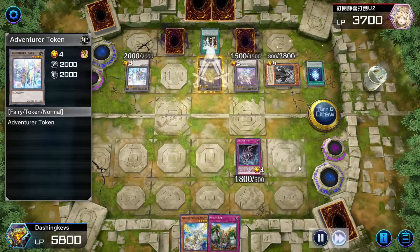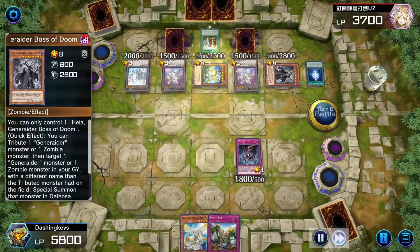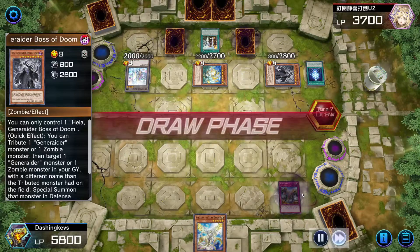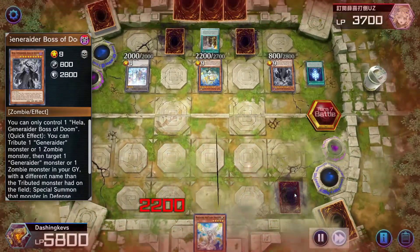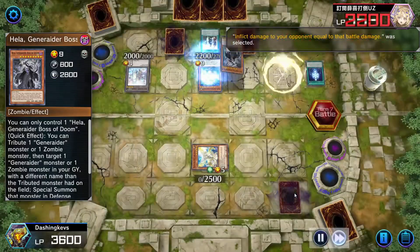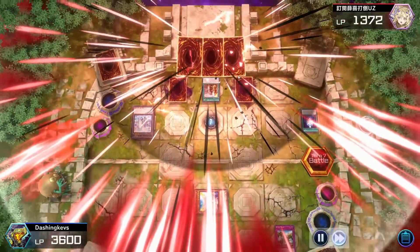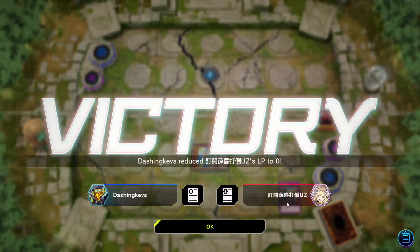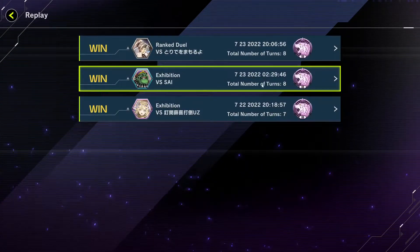We summon the Generator and attack one of those — he banishes us, that sucks. We're really down on resources, three cards. We take 2200, activate Return, the 2200. He tries to destroy Secret Barrel; we actually chain and win. We could have just activated Secret Barrel first, but I thought maybe one of the cards could negate. Okay, check out the next game.